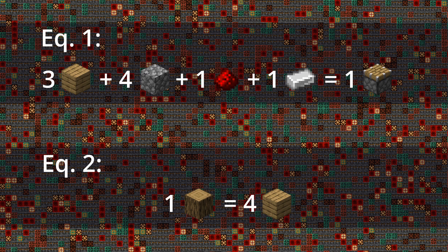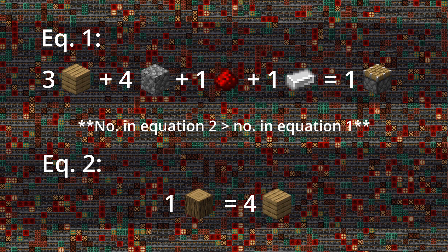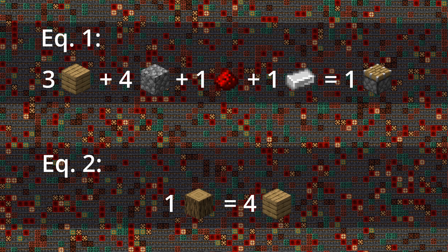If we notice, in Equation 1 we have an input of 3 planks, but in Equation 2 we have an output of 4 planks. This is the only ingredient that both equations share. The trick is that we have to make this number the same for both equations, and this is what we call balancing.